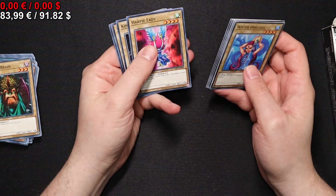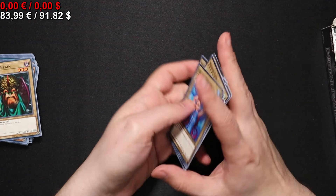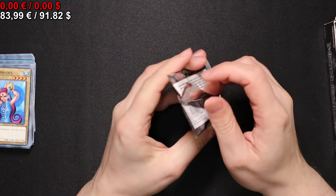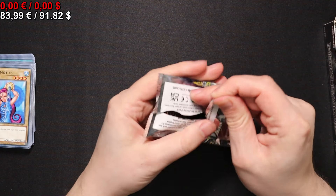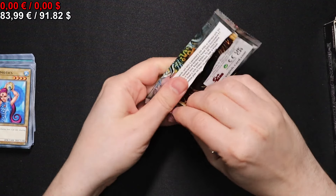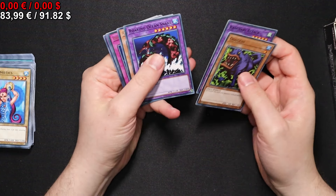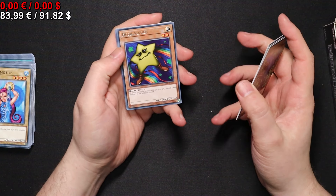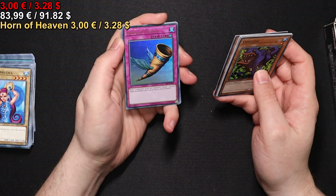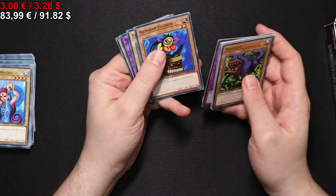Another Witch of the Black Forest. A Harpie Lady — unfortunately back in the day rather weak, because that was also the only Harpie Lady you had for quite a while. A Hayabusa Knight, the element booster, and a Horn of Heaven — oh, that's a nice one indeed, with reaction trap cards back in the day when not every trap card needed to be played from hand in order to be decent.